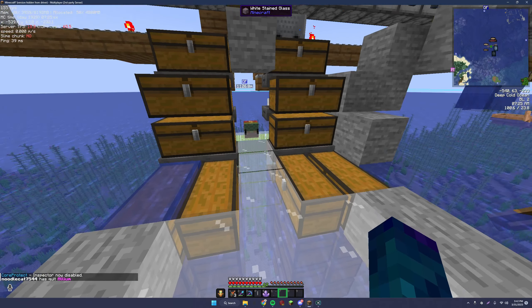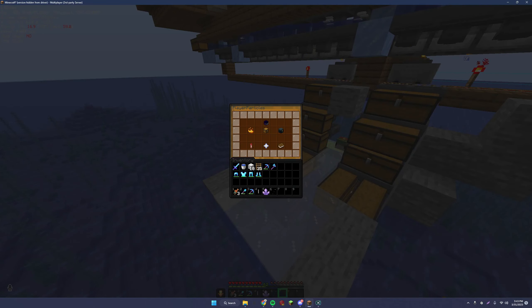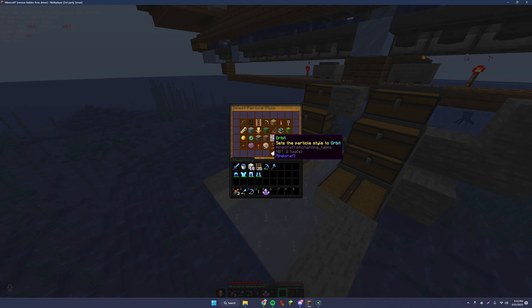Next is player particles, which is actually one of my favorites. This one is very customizable. You can do slash pp gui — graphical user interface — and it pulls up this convenient menu. On it, you can add all sorts of different particles. For example, you might want enchantment particles, and then you add a different style. The style refers to the arrangement of the particles — do they float around you, or whatever they do.